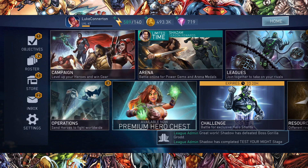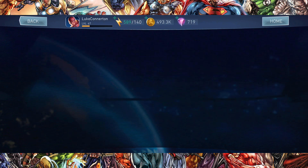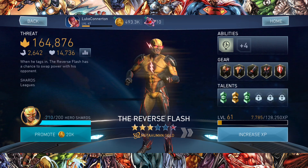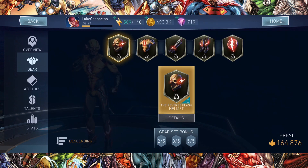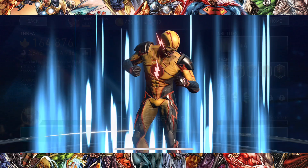What's going on guys, Luke here again and welcome back to another Injustice 2 Mobile video. In this video it's time to rank up and promote the Reverse Flash with level 60 gear. Some of you guys have been waiting for this video for a long time and it's finally here. We have him at 164,000 power threat — sorry, 210 out of 200 shards — and all level 60 gear, apart from his boots which are level 61. I'm excited, let's get straight into it and see what sort of power threat he goes up to.